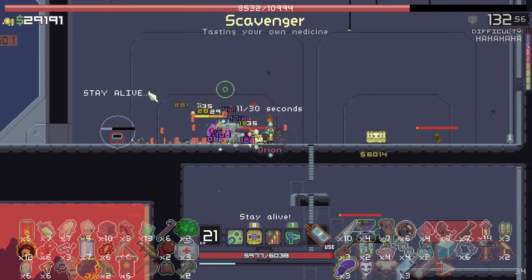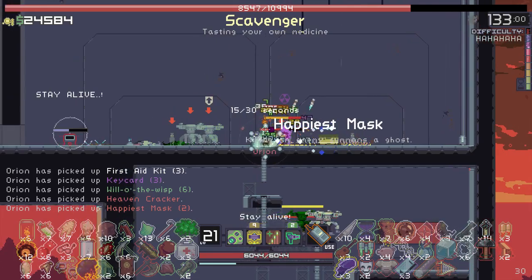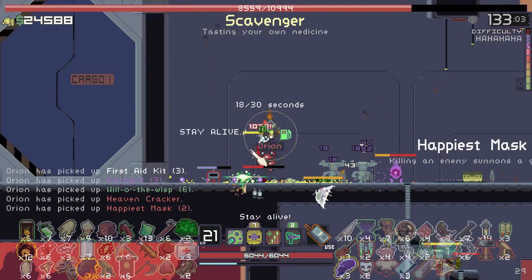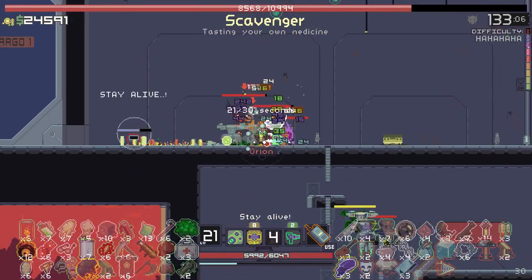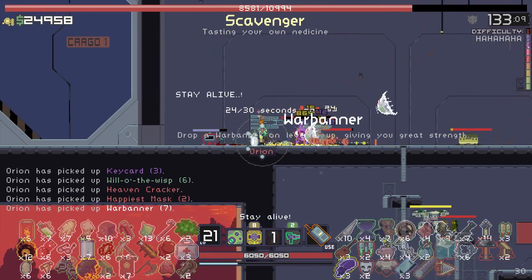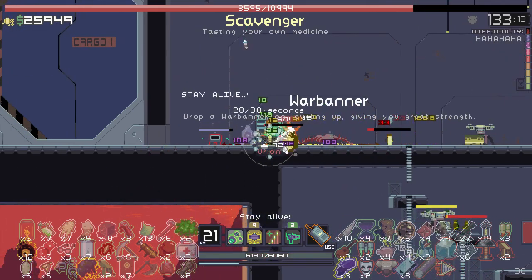Hello again. Sorry for all the cuts, but I found another one of these golden chests. Let's get it — and it's an item I already have. Summons a ghost when you kill an enemy. Not that great, but I did find another one of the missions over here. So I'm just gonna wait for this gate to open. There was that going-through-enemies thing that we just got, which I didn't think was too great.